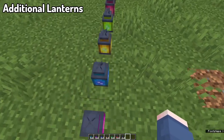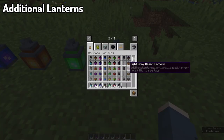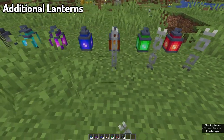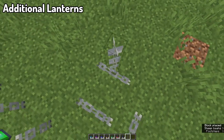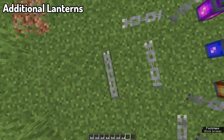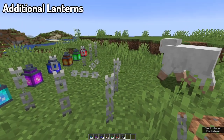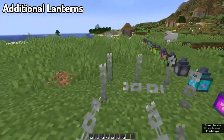Moving into our next mod, we've got Additional Lanterns. Additional Lanterns adds many new lanterns with different colors and materials. Lanterns can be turned on and off with an empty hand or with redstone. There is a version of the lantern for every single dye in Minecraft, as well as the fact that you can use every single stone type — obsidian, iron blocks, basalt, all forms of stones, sandstones, smooth stones, end stones, quartz, prismarines, blackstone — every single stone block can be used in crafting the beautiful lantern borders, and you can also use these blocks to create matching chains for these lanterns.